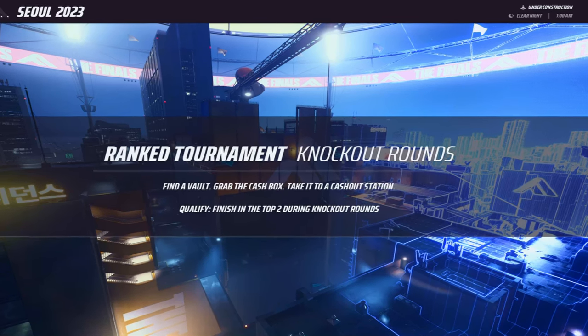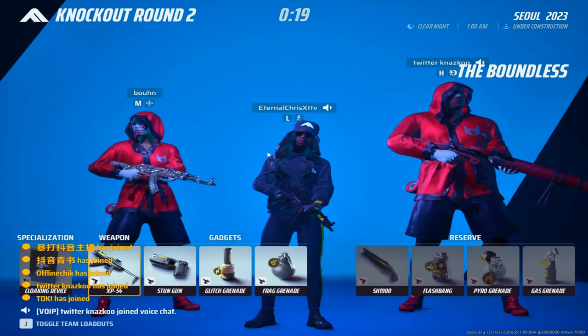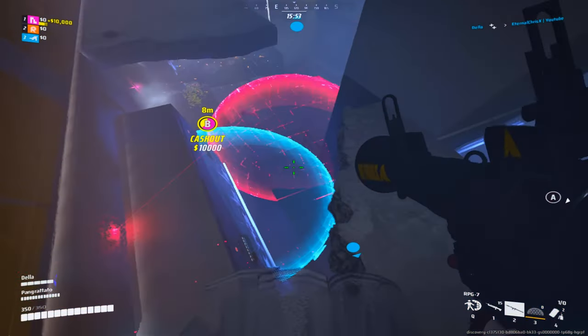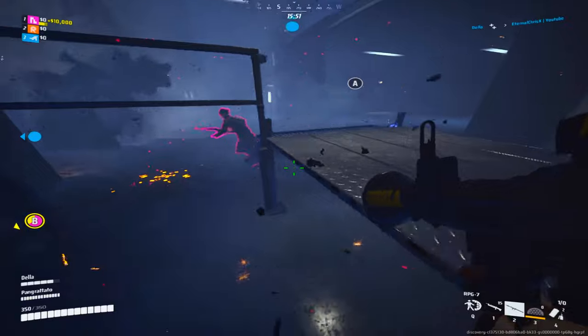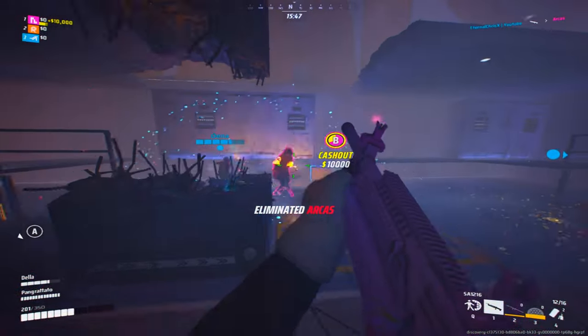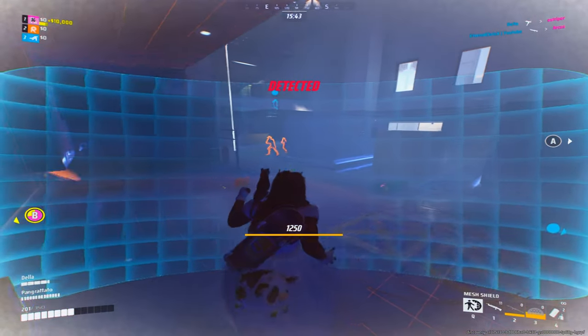When you are loading into a match, pay close attention to the top right side of your screen — it will tell you which game mode and map type you are playing. For example, if you are playing heavy and you know the map type will be close quarters with lots of indoor fights, you'd want to play shotgun; but if it's suspended structures, you can take a Lewis gun.